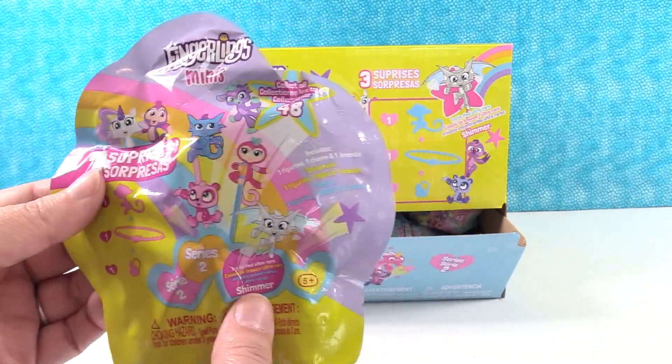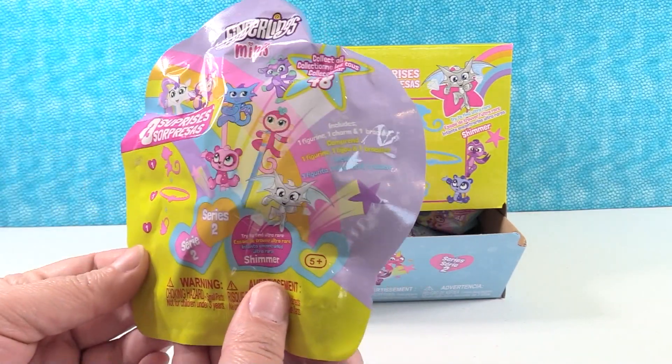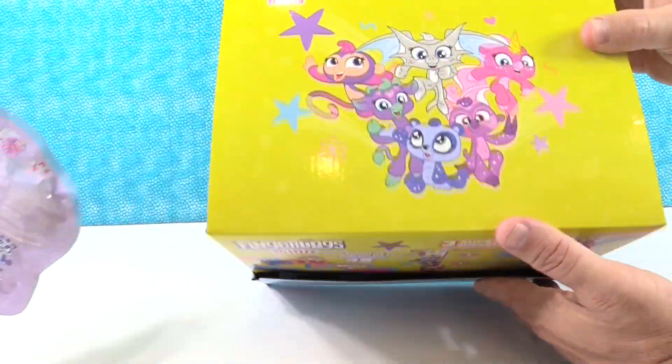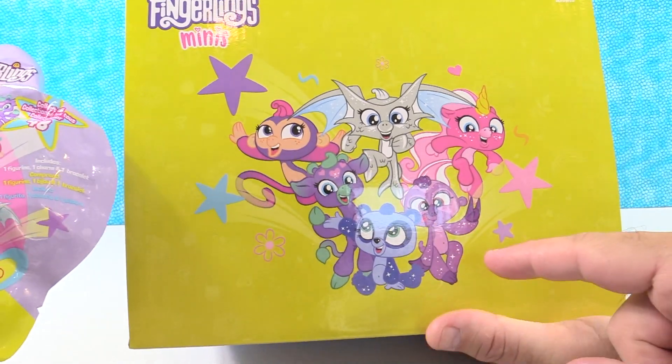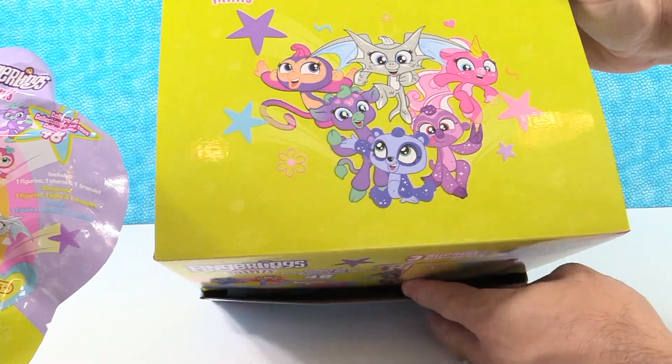So this is Series Two. You get three surprises in each pack: a Fingerling, a Bracelet, and a Charm. And look at some of these cool new Fingerlings — I love the artwork on the box. There's a dragon, a monkey, a giraffe, a panda, another monkey, a sloth, and a unicorn. The tongue's sticking out though!